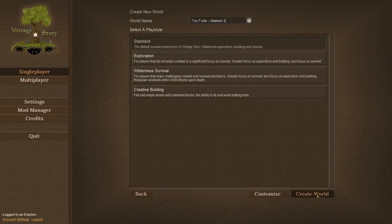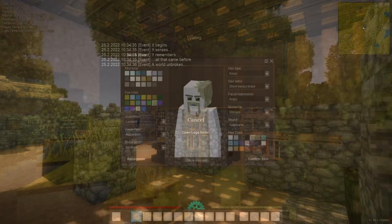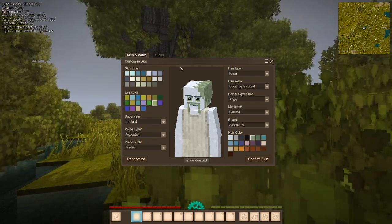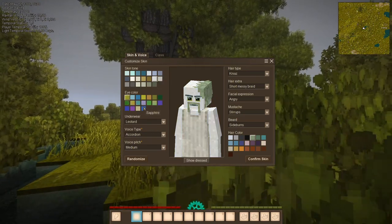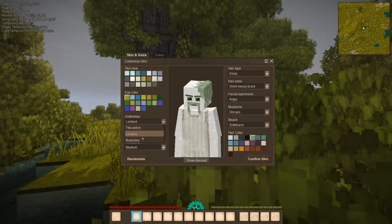Let's create the world. Here we go — this is the customization of the skin and the class. I want to change and use my default things, like to have the breeches.